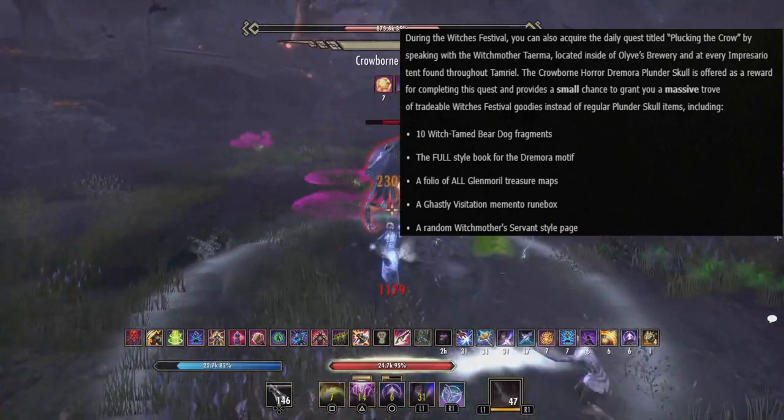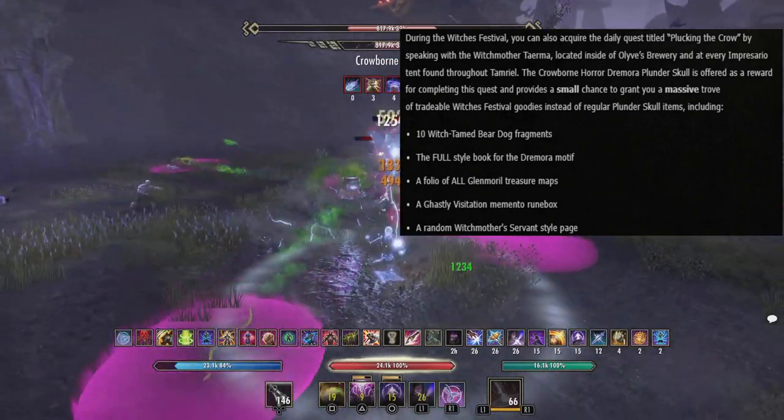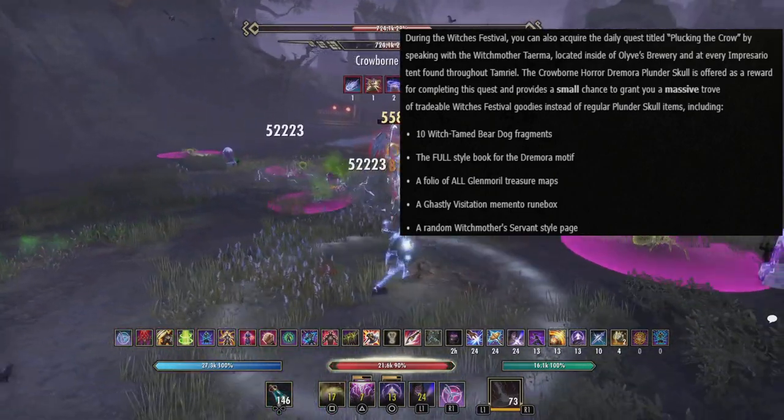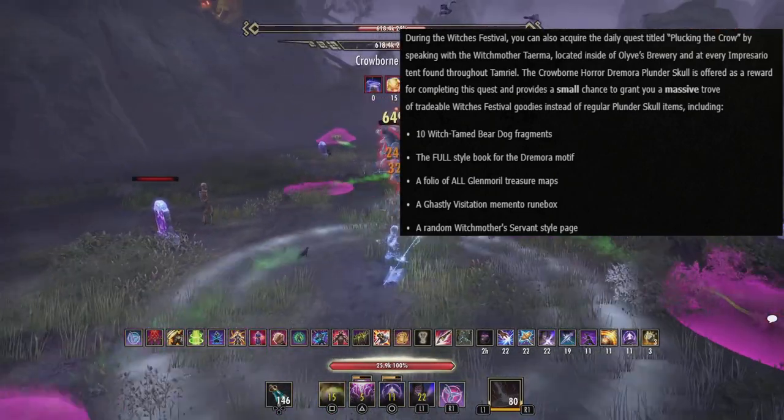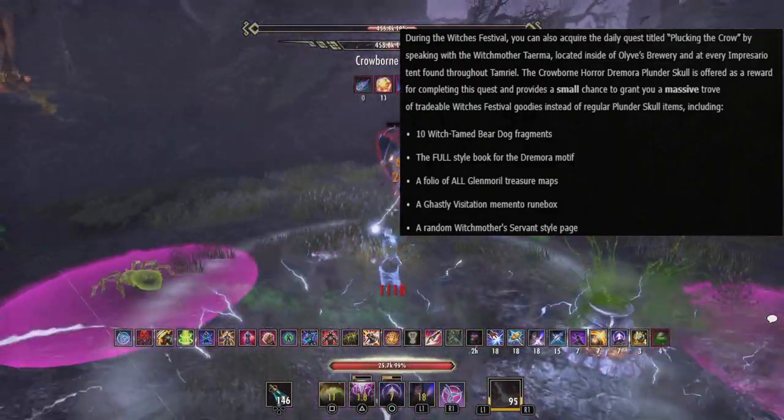That trove includes 10 Witch-Tamed Bear Dog fragments, the full style book for Glenmoril, a folio of all Glenmoril treasure maps, a Ghastly Visitation Memento Runebox, or a random Witch Mother Servant style page.